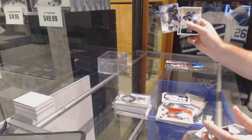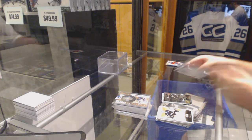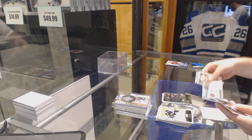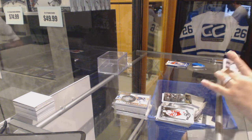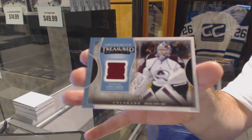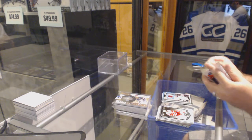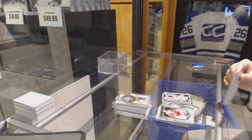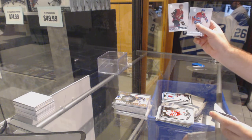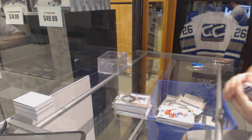Anze Kopitar Flair Showcase. I got a jersey — a Treasured Swatches jersey. Semyon Varlamov. And a Laurent Dauphin numbered to $9.99, Future Watch.